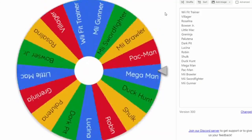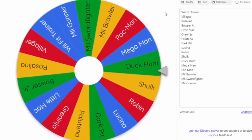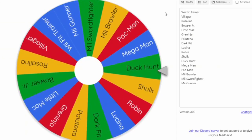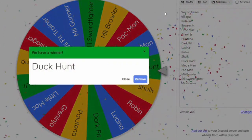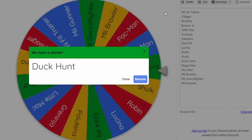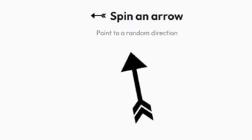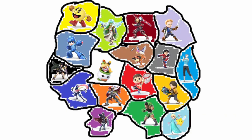We spin the wheel and the first character is Duck Hunt. Going northwest would have inverted the intro example, but the arrow lands north — just missing Palutena. Duck Hunt will be attacking Shulk on his home turf. Let's see what happens in round one.